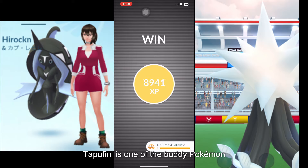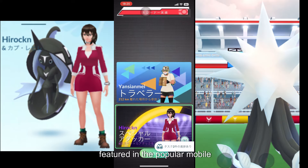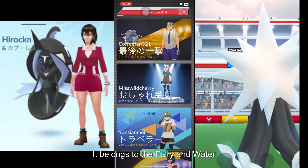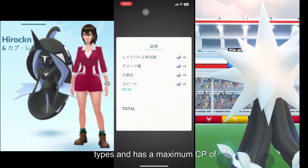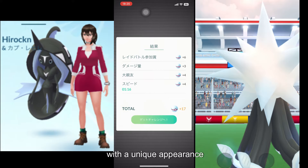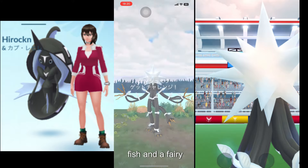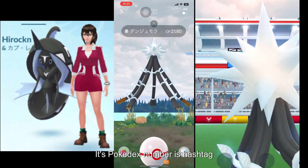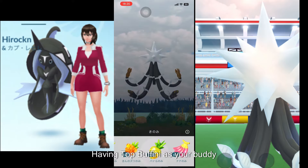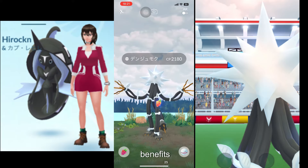Tapu Fini is one of the buddy Pokémon featured in Pokémon Go. It belongs to the fairy and water types and has a maximum CP of 2783. Tapu Fini is a majestic creature with a unique appearance resembling a combination of a fish and a fairy.